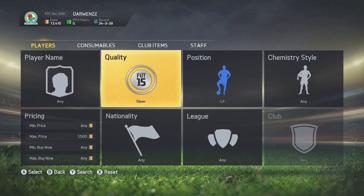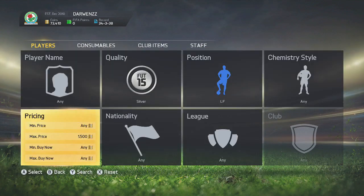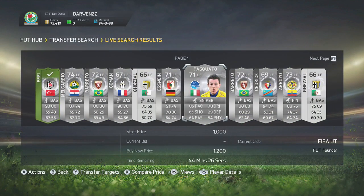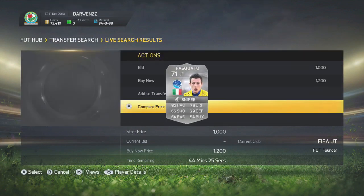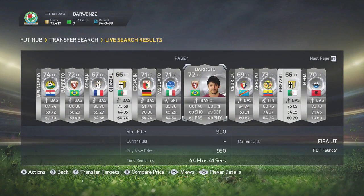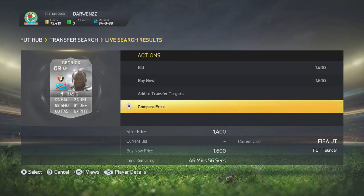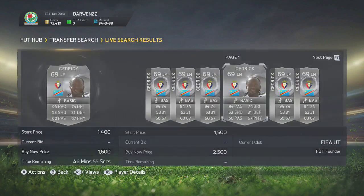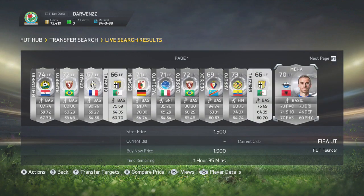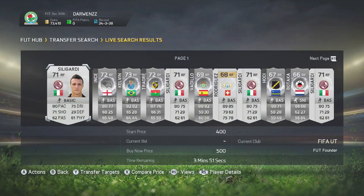Method number 4 is one I'm sure a lot of you guys are aware of, however I always need to include methods like this during Team of the Season because a lot of people don't know it. This is going to be the left forward/right forward method. You put left forward or right forward with a max bid of 1,500 coins. This can work both ways - you can pick up buy nows or open bids. What you want to do is look for left forwards that are converted from left mid. You can see Cedric - 94 pace, 74 dribbling - and he's converted from left mid to left forward. Add those to your watchlist and check them in the left forward position.